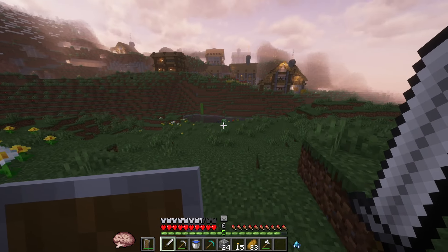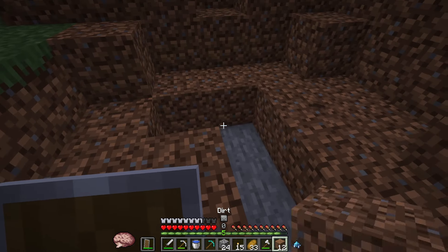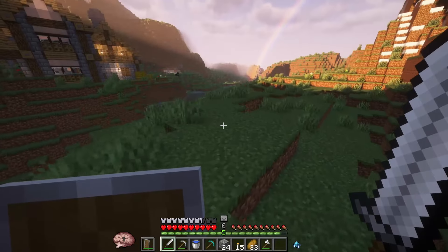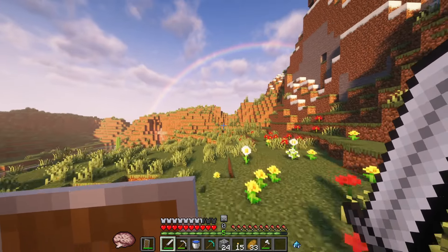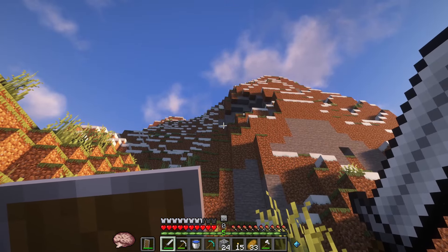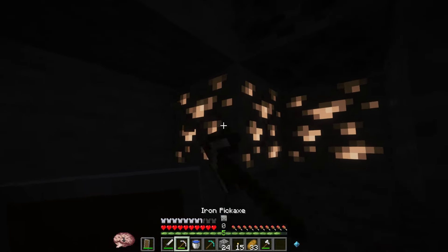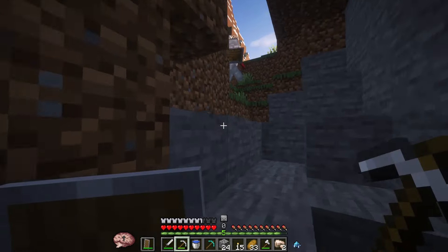There's a creeper — I wanna see how much damage it does. Completely missed that. I can see the rainbow, looks pretty cool. Maybe we can try our luck this way. I'm guessing we'll find a cave pretty quick. There's actually a snow area up here, I didn't even know. I found iron already — definitely taking some of that. You can never have enough iron. I'm not even gonna take the coal.